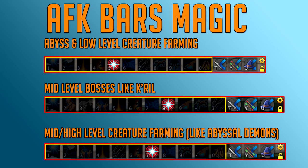For Magic AFK bars, the first bar is for the Abyss and low-level creatures. The second is for mid-level bosses like Kril, also known as K'ril Tsutsaroth. And the third bar is for mid- to high-level creature farming like Abyssal Demons. Note that I usually put Sonic Wave before Wrack on pretty much every bar.